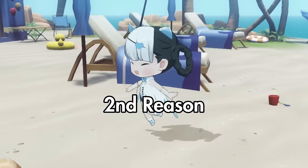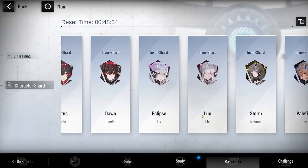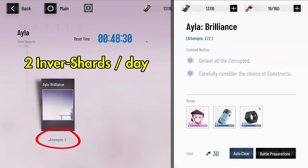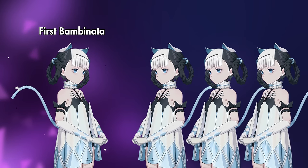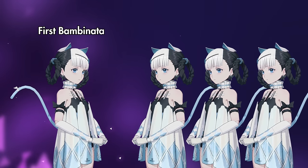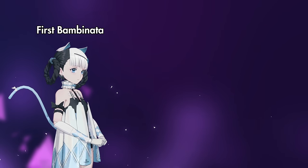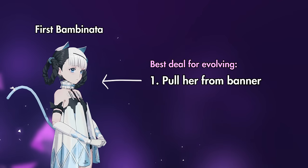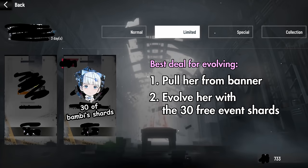Another reason you may want to pull for Bombinata is if you want to evolve her. While her inverse shards can be earned for free, it is very, very slow — two shards a day from the resources stage is going to take a long time. You can pull duplicate copies of Bombinata, but A-ranks like her will only give you 18 shards. That means it's technically a better deal to unlock her by pulling your first copy from the banner and then purchase her 30 shards in the event shop afterwards to quickly get her to S-rank.